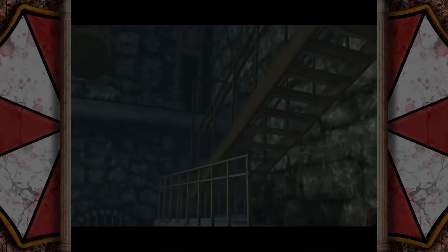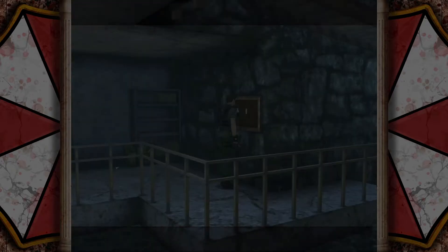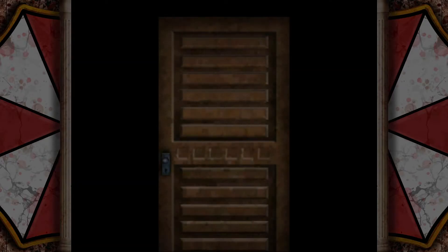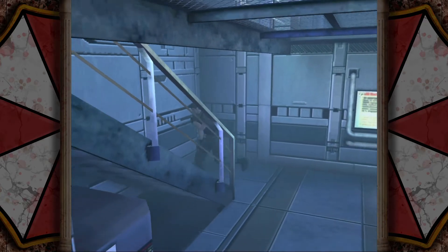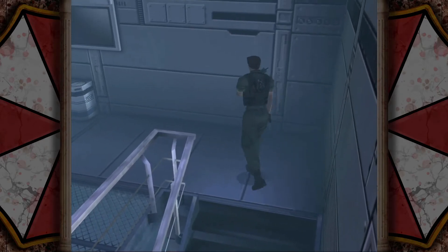With that said, now that we have the turntable key, we can head back to where we first encountered the Hunters and grab the shotgun along the way, because we're not going to need to use that particular staircase again. The shotgun is pretty good — ammo for it is a little sparse compared to handgun ammo or bowgun bolts, but it's still absurdly useful and it can instant kill basically every normal zombie.